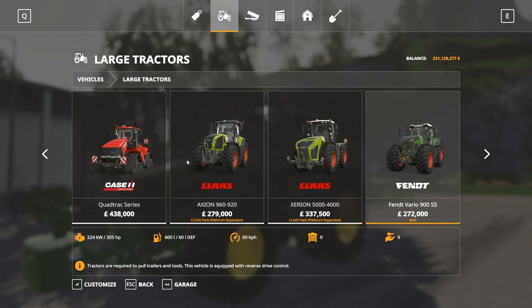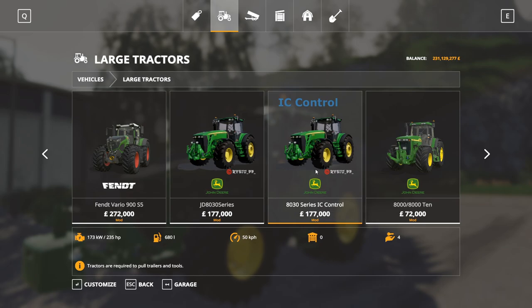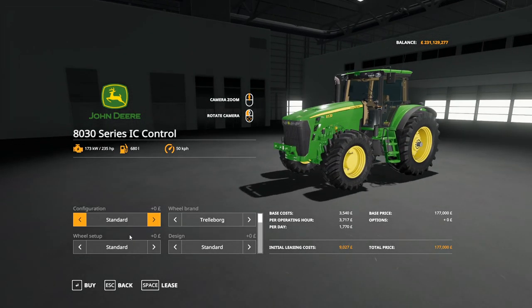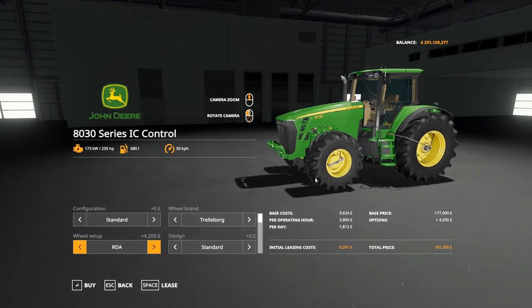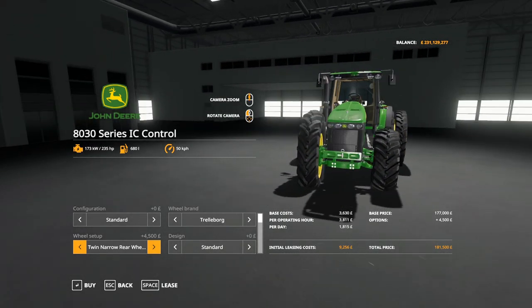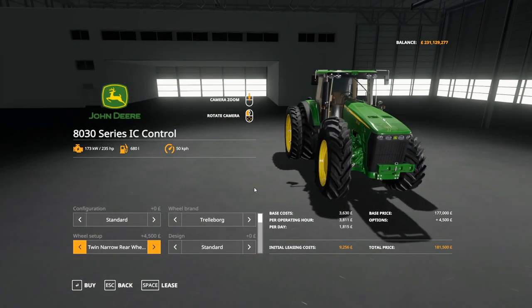Understandably under large tractors we've got the two versions - the one with mouse control which is the 8430, and the IC ones. Configurations: standard, 1100 wafer weights, 1100 block weight and front linkage. Tires: Trelleborg standard with wheel weights, TM3000 with weights, reverse front tires, the variable tire pressure system, twin rear wheels with narrows. That doesn't quite look like it's meant to happen - let's try that again and just see if that was a fluke.